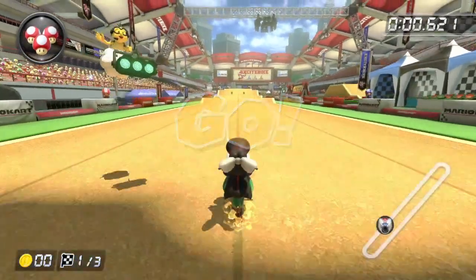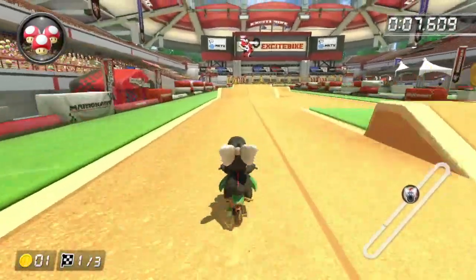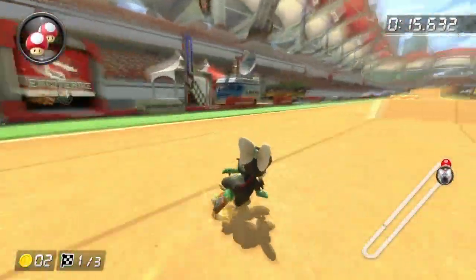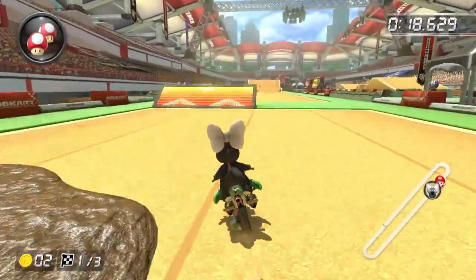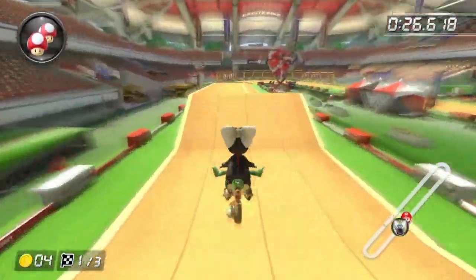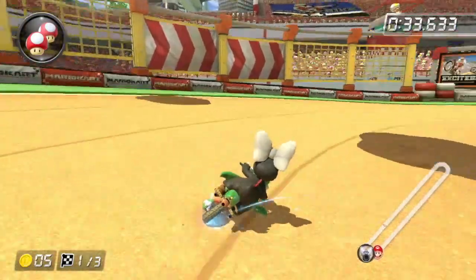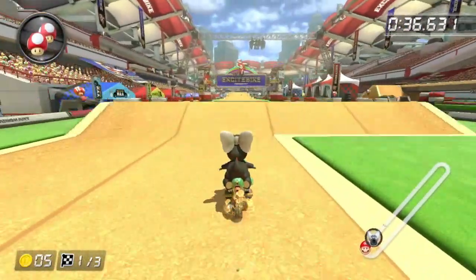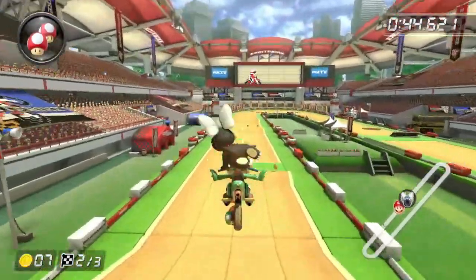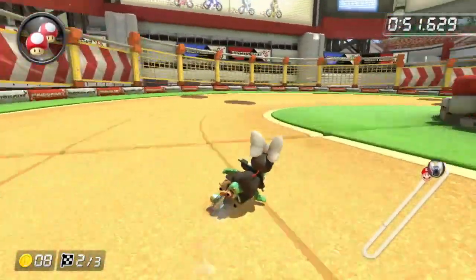Excite Bike Arena — I'm a very big fan of this one even though it's a really simple design. I know exactly where I want to use my mushrooms — on the turns, right like that. Very nice. This one I'm not worried about at all, it should be pretty easy to beat. We have four coins, gotta make sure I grab them. Five coins on lap one — 1.9 ahead. Use mushroom right here again — very nice.